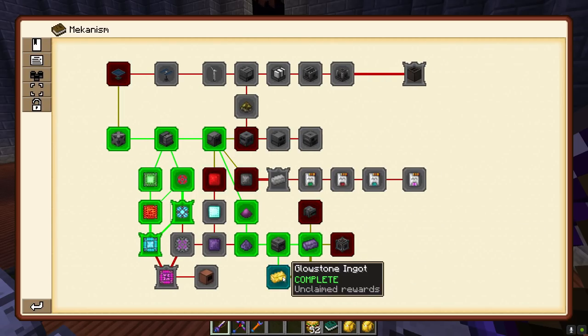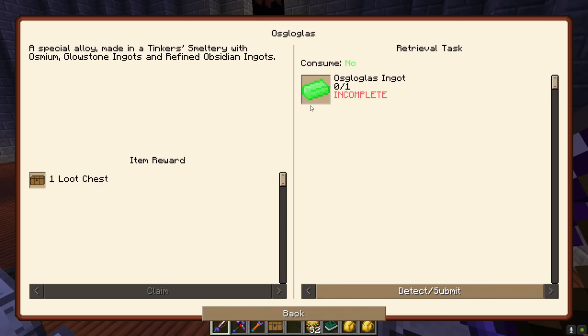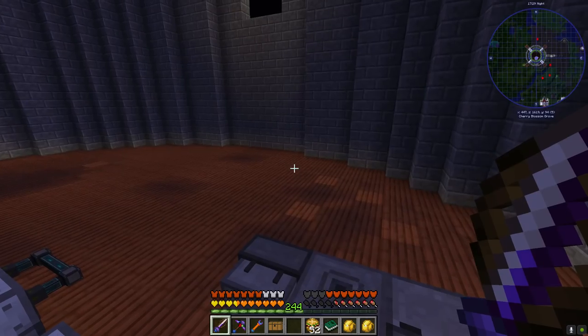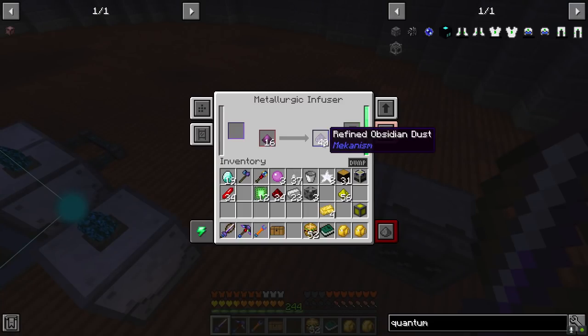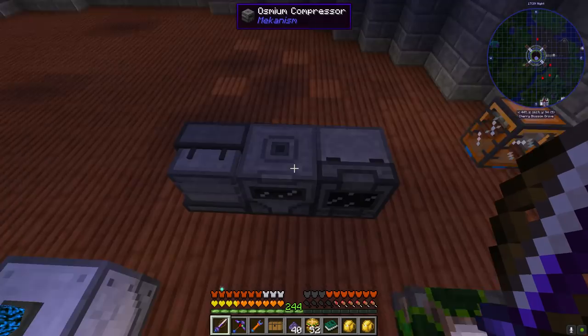There we go - there's a glowstone ingot, which completes a quest! Let's pop back over to Mekanism and grab our loot chest. We can now make Osgogloss because it takes osmium, glowstone, and refined obsidian ingots. We will make some of this today because there's a gate for it that we need to get past.